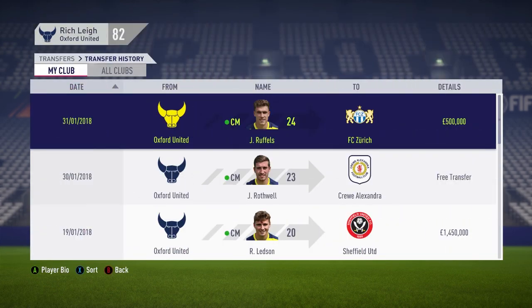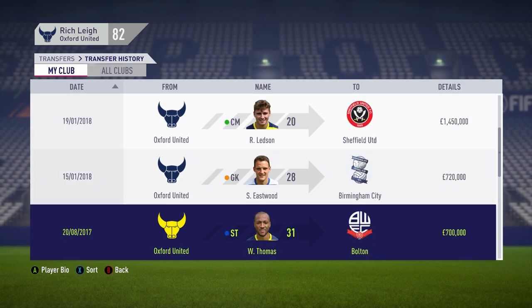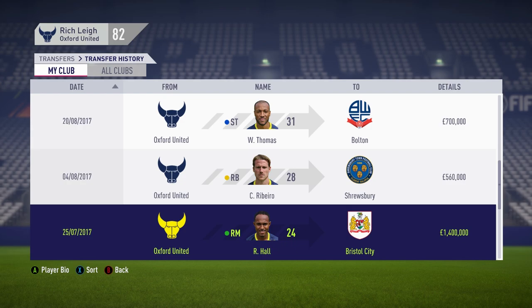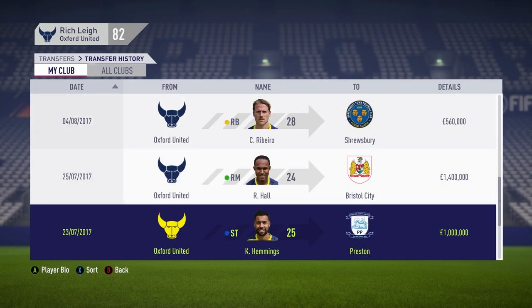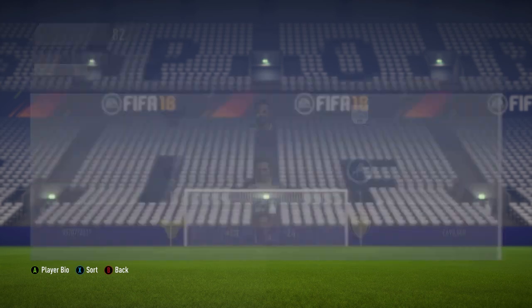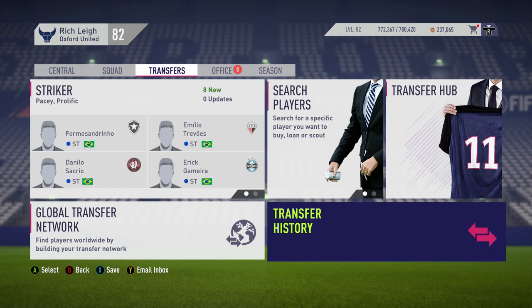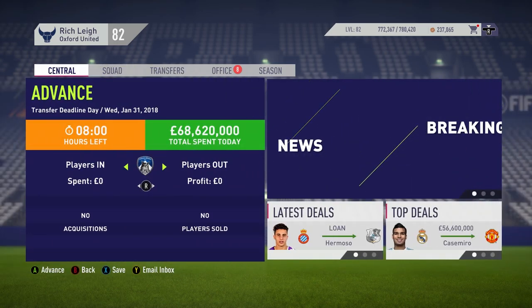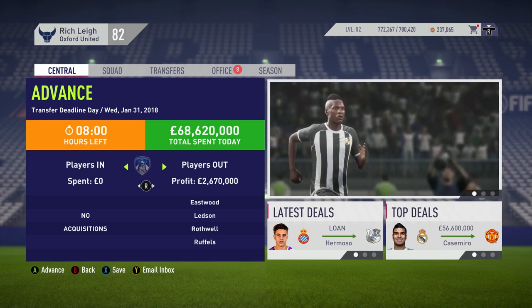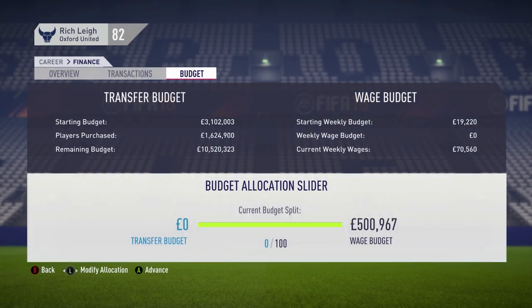Time to test things out with a League 1 team. Ruffles has gone to Zurich, Ledson signed for Sheffield United, Eastwood went to Birmingham, Thomas went to Bolton, Ribeiro went to Shrewsbury, Hall went to Bristol City, Hemmings signed for Preston, Martin signed for Millwall, and Nelson went to Burton. Let's take a look at what sort of budget that's given us. We've gone forward to the January transfer window and this time it's gone right down to the wire — with 8 hours left to go, we've got 10.5 million to play with, which just about gives us enough wage budget to sign Lionel Messi.